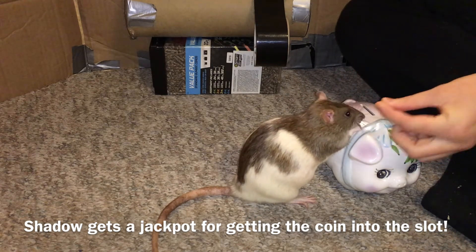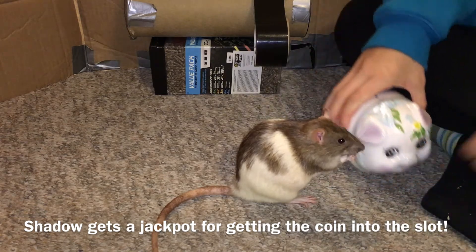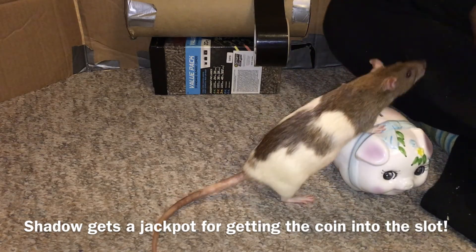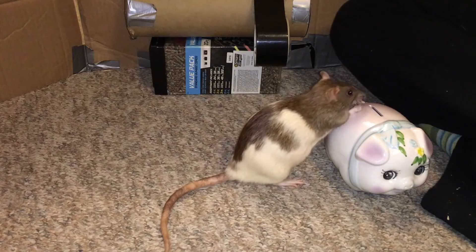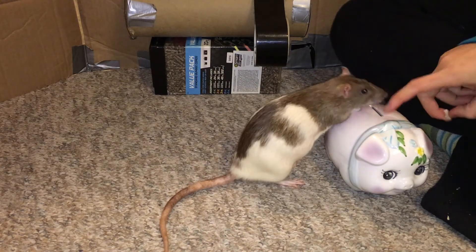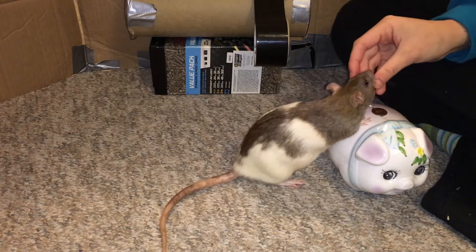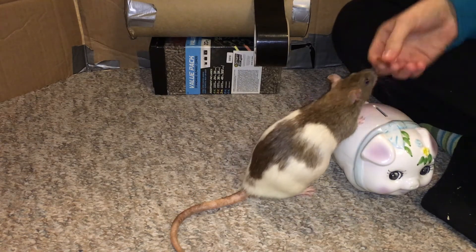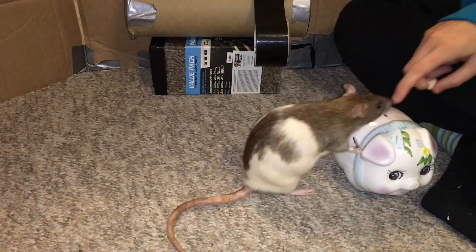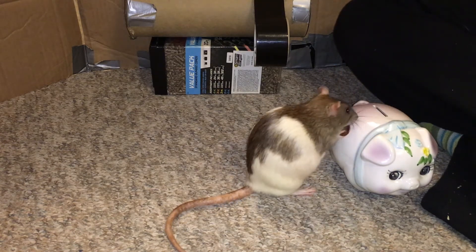Continue to reward your rat for bringing the penny and dropping it near the coin slot. However, over time, slowly up your requirements, requiring your rat to try multiple times and only rewarding their closest tries. If your rat ever does get it into the slot, you want to jackpot reward them, meaning that you'll give several small treats in a row. This simply lets your rat know that they have done a really good job and that they should try to repeat the behavior.